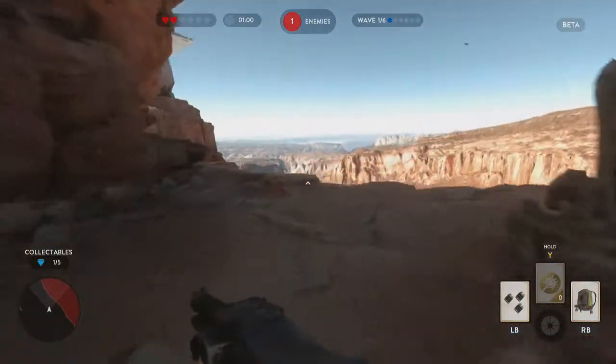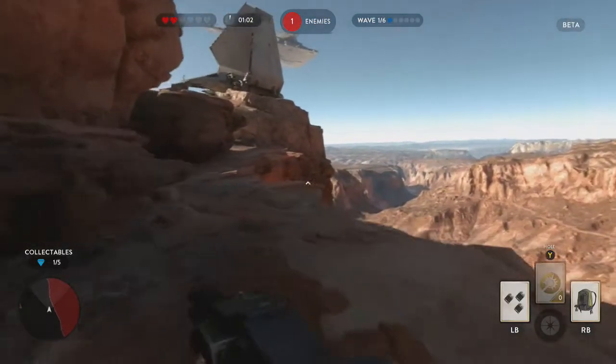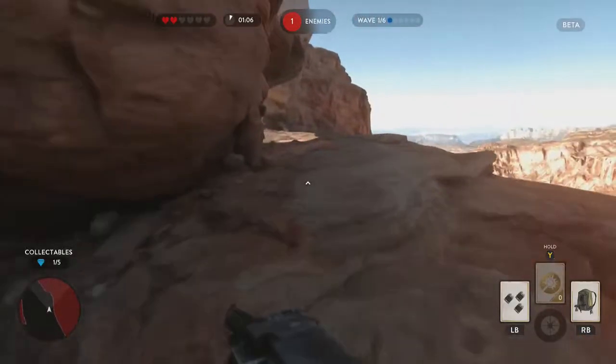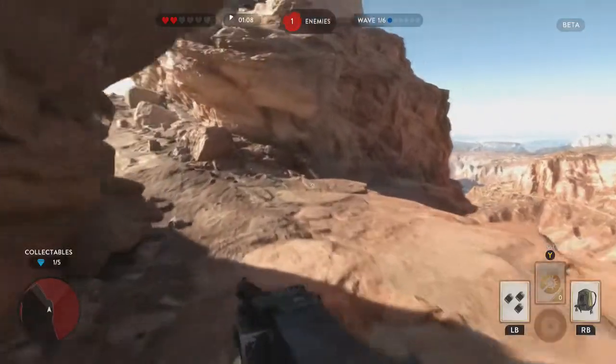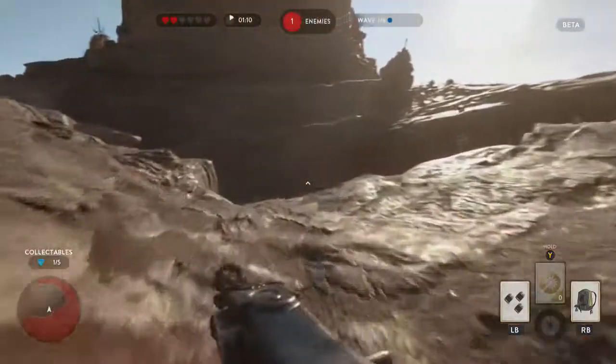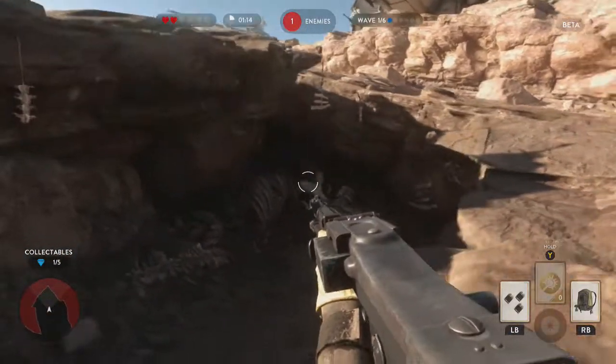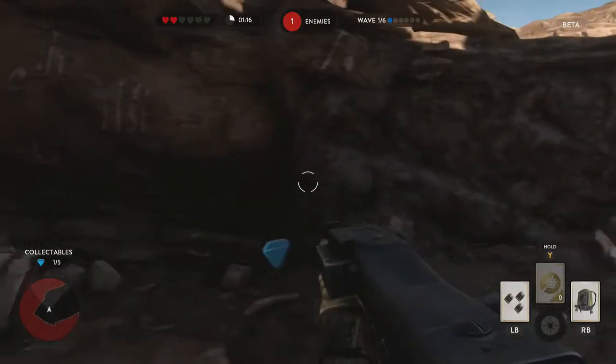When you have one enemy left you want to keep going around the right hand side until you see this starship here on your right hand side. As you're coming around to the ship there is a left turn and at the bottom you will see a little gap. Going down into that gap like you can see me doing here there is a cave. On the right hand side of the cave there is a collectible, which is number two.